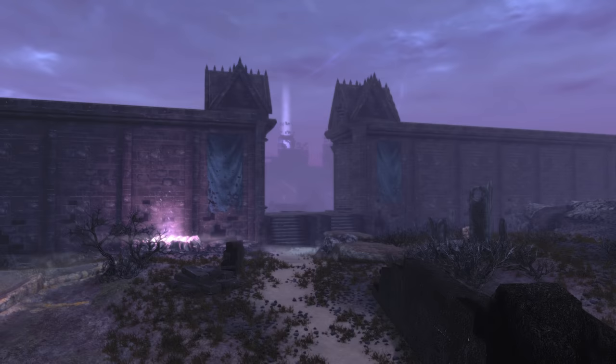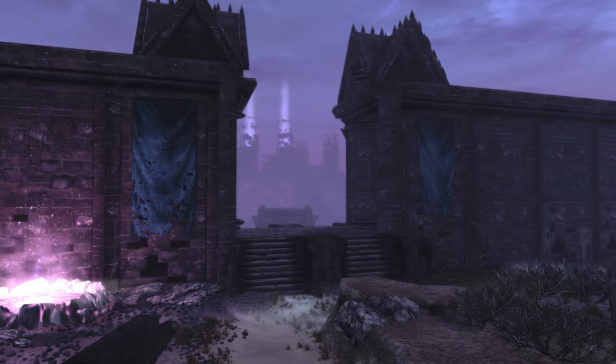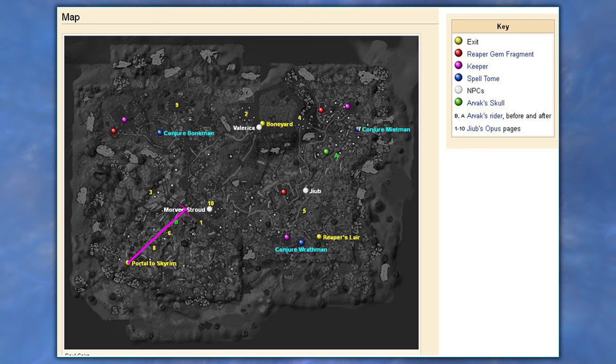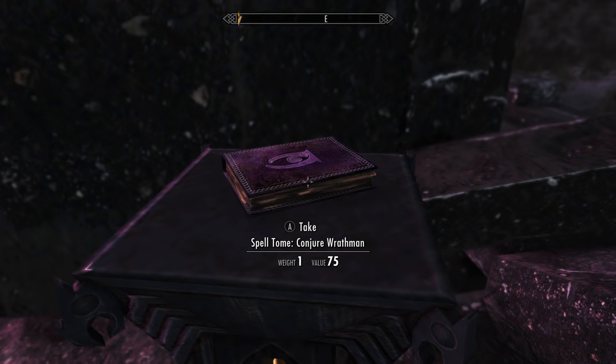So now we are in, we're going to get Conjure Wrath Man first. From the portal, we want to follow the path to the northeast, all the way to the gateway in the wall. Once through the gate, we need to head east and a tad south. The Soul Cairn doesn't have a map, but I'll be using this one for reference. So again, from the portal, follow the path northeast to the gate, then from the gate head east with a pinch of south. Eventually we will find a roofed arched structure. Inside, on a small shrine, we will find none other than the Conjure Wrath Man spell tome. Grab it.